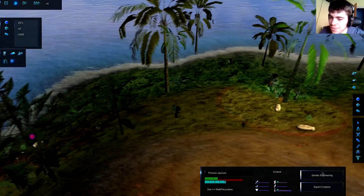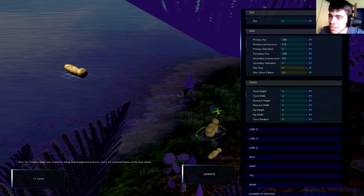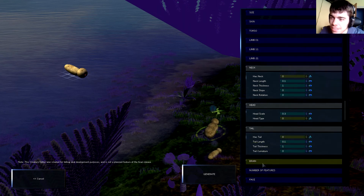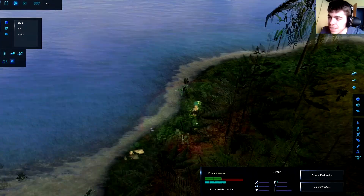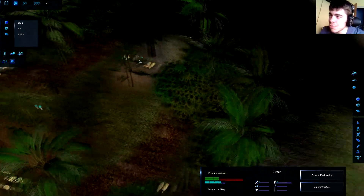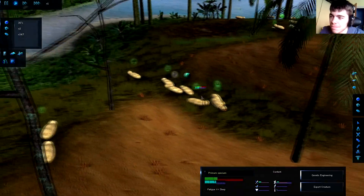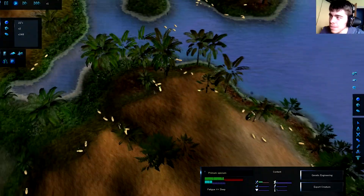It says what they do and we can also start genetically engineering them. We can actually change their aspects — even limb, neck, and head. That's pretty interesting, although the creature editor was created for debug and development purposes and is not planned to be featured in the final release. Also, if you genetically engineer them too much they might not be able to survive because they have too many differences to adapt to their environment.